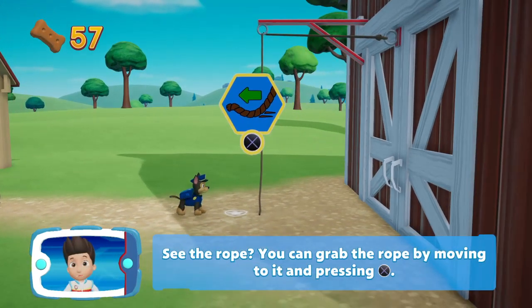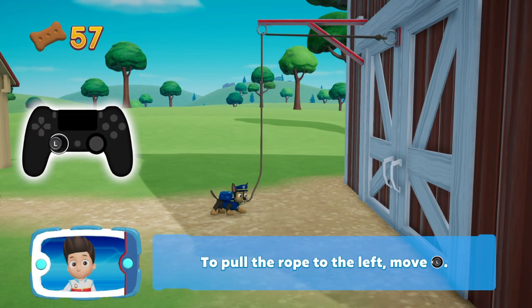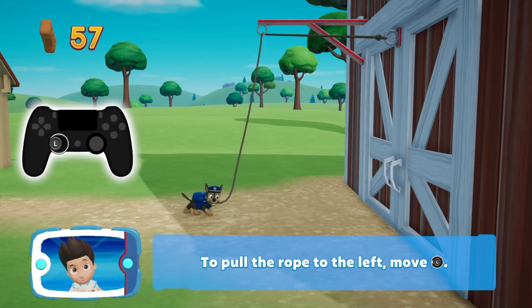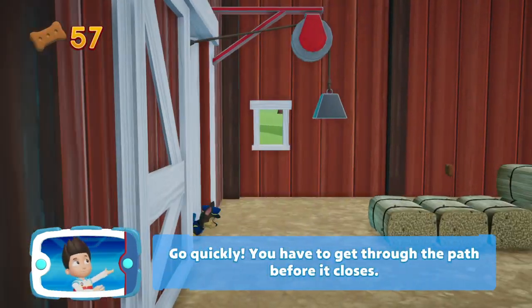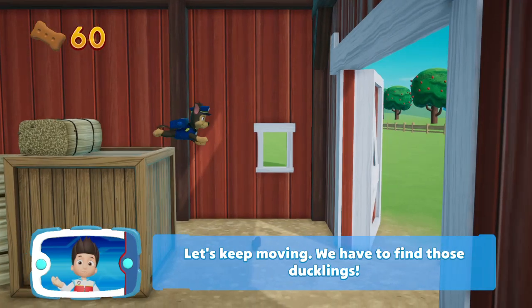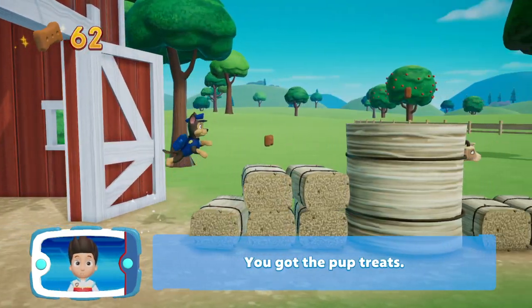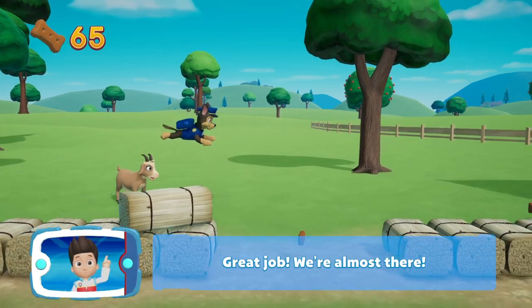See the rope? You can grab the rope! Once you've grabbed it, move to the left to pull it — move the left stick. Go quickly, you have to get through the path before it closes! Let's keep moving, we have to find those ducklings! You got the Pup Treats — great job! We're almost there.